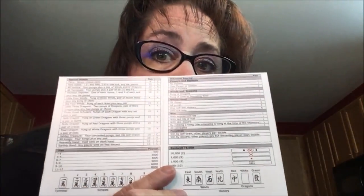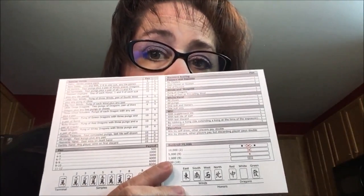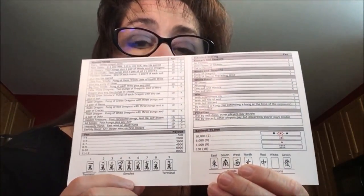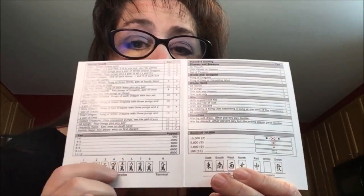Respectively, those are called Chao, Peng, and Kong. If you want to know more about this version, there's a link below the video to a lesson playlist. There's also a link to this player reference card. It's got set up on the back and it's got the scoring in the middle, including a legend so that you can learn the crack suit. Because the bams and dots are pretty easy.